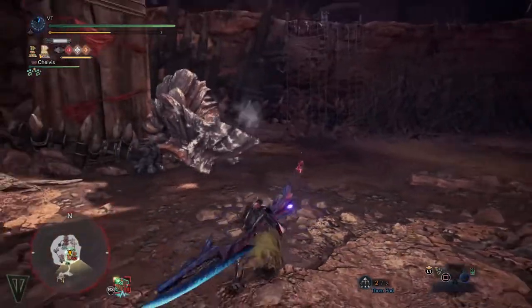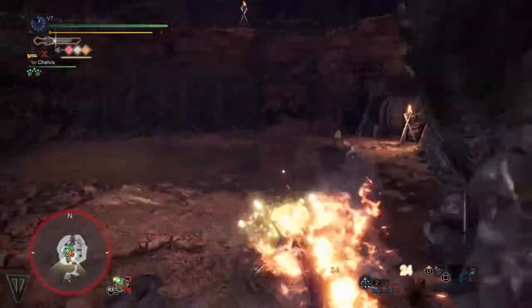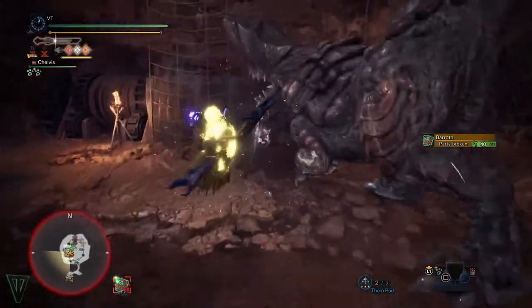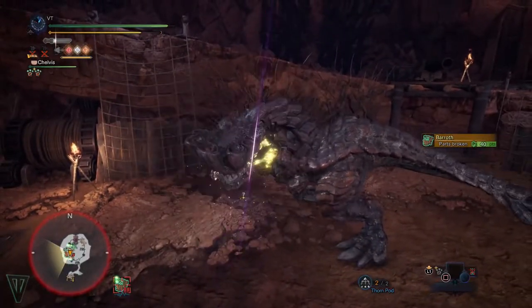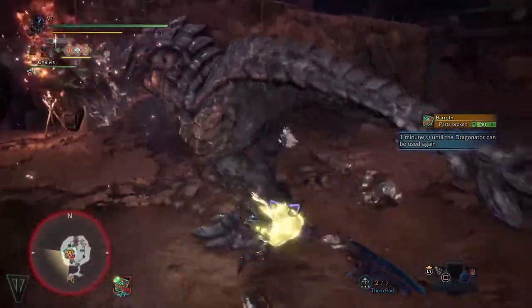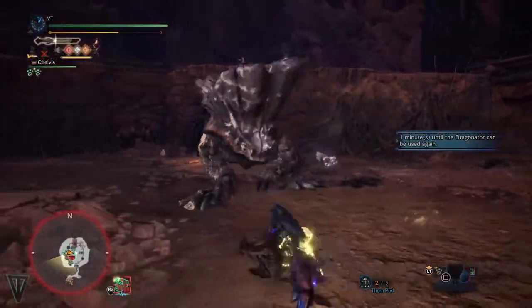Now, just because the pulse is blue doesn't mean you are 100% in the clear. There are still times when you go for a wall slam and the monster just doesn't react. Remember to keep an eye on the pulse — a raised and fast pulse will mean it is less reactive. A lower, less active pulse means you should be good.